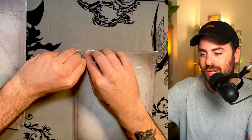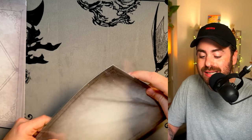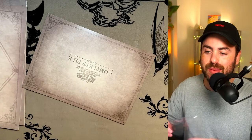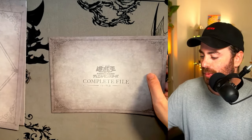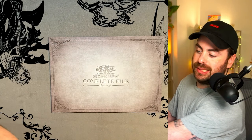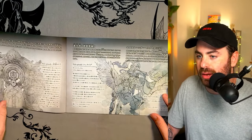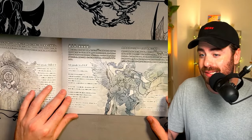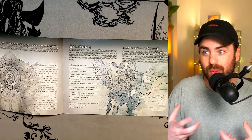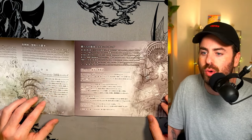Now we have another art booklet here, which we're going to go through. We're taking our sweet time. You will have time steps in the video, but you only get to open this product once in a lifetime. So we have the pages here; we're going to put them off to the side. And now this is going to be the art book. Of course, there's a big story here — this will probably be translated soon, and then we can maybe get some more unique, or rather more accurate, lore.